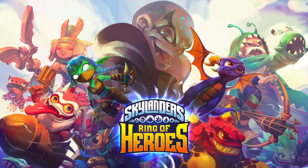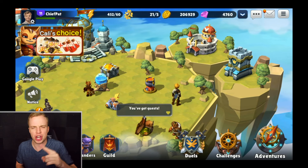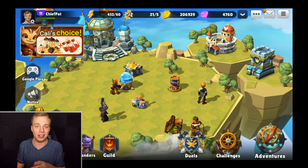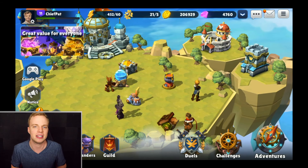This video was sponsored by Com2Us. Hey, what's up guys? It's your boy The Chief, aka The Shep, aka The Arena Champion, bringing you another episode on Skylanders Ring of Heroes. In today's episode, we're going to be increasing the stats across the board for all of our Skylanders, and we're going to be getting into some crazy action.